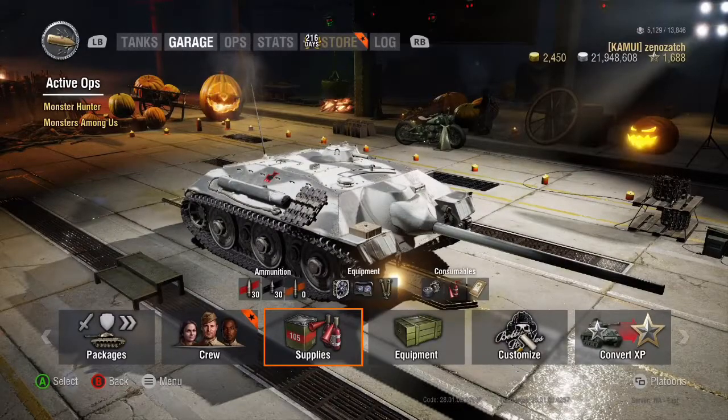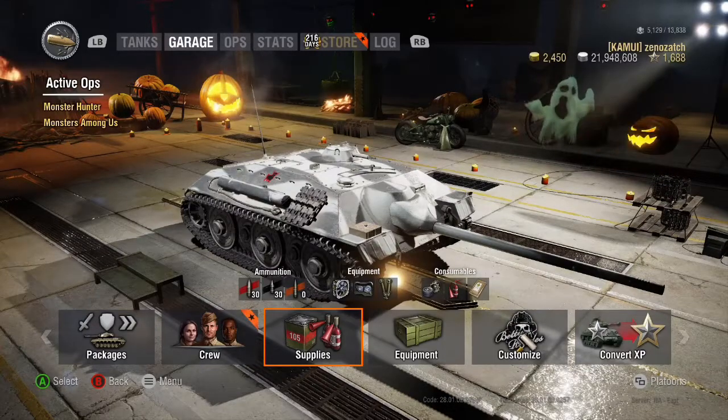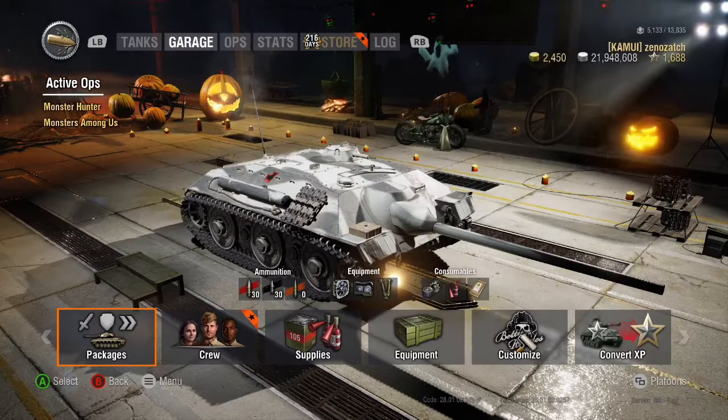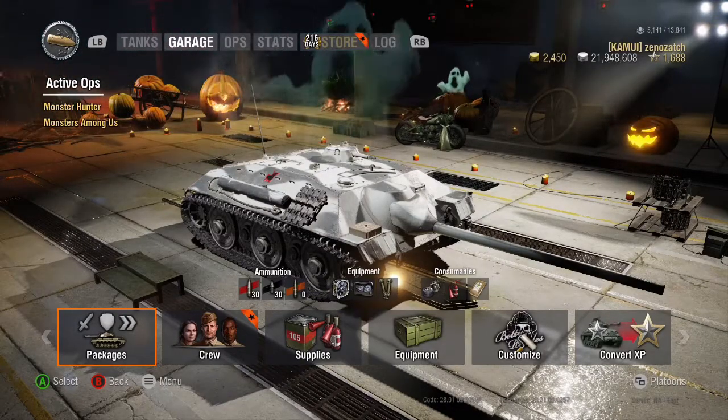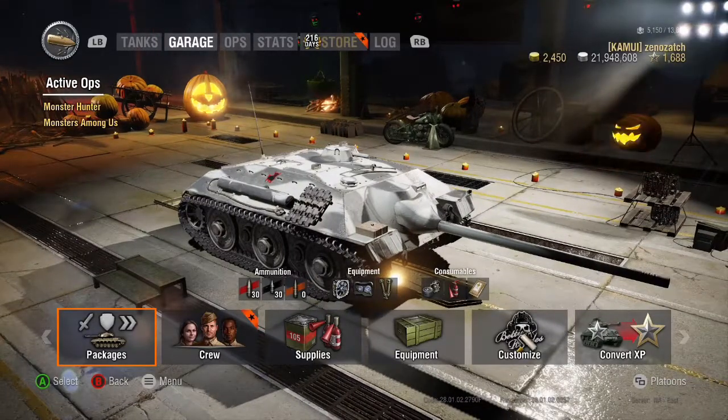For consumables I go with relatively cheap options at 3000 silver each: small repair kits, med kits, and fire extinguishers. You can maximize DPM by loading vents, gun rammer, and chocolate, however I don't recommend it — the base reload time of three seconds means you'll burn through your 60 rounds quickly, likely wasting shots on bounces.